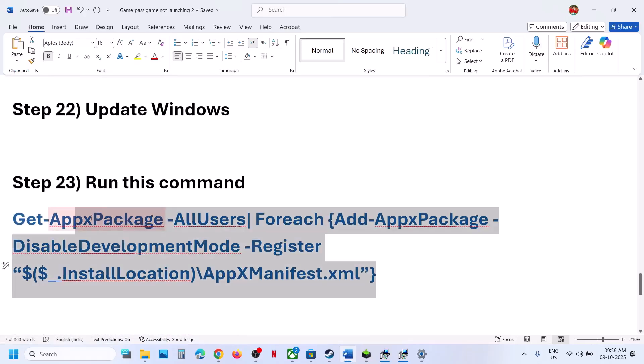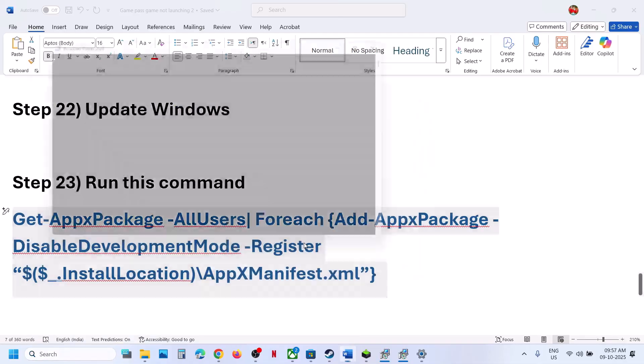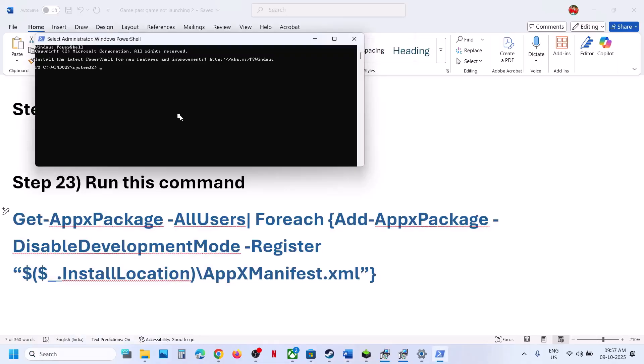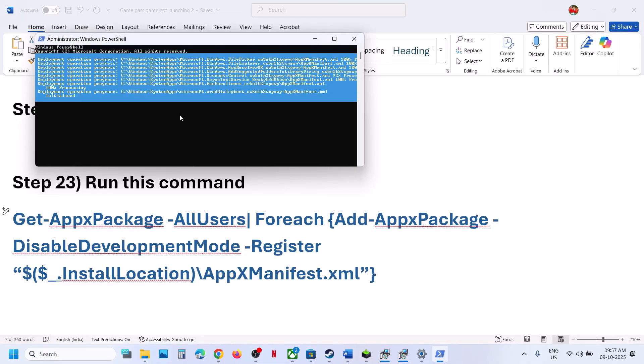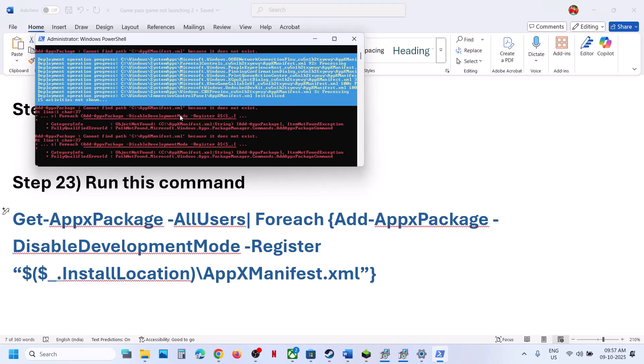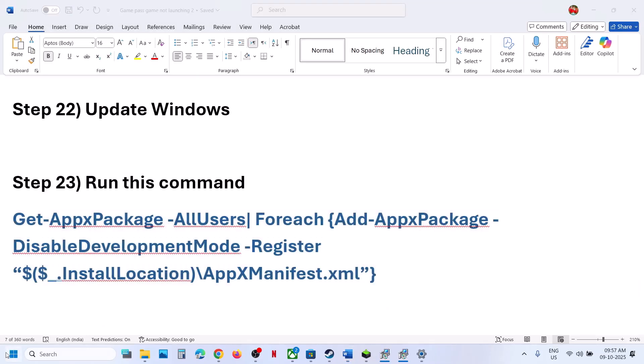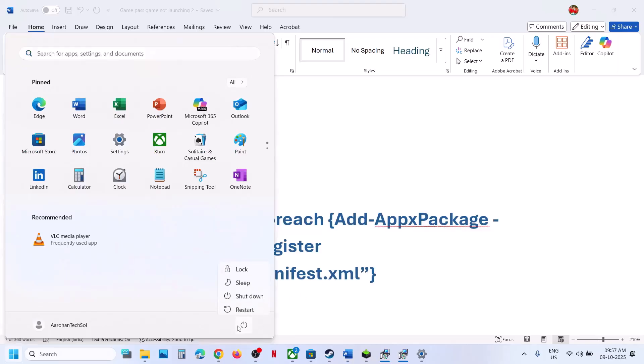The next step is to run a PowerShell command provided in the video description. Type 'powershell' in the Windows search box, right-click Windows PowerShell, and run it as administrator. Click Yes to allow, paste the command and hit Enter. You may see errors in red — ignore them and let the process complete. This installs Windows default apps. Once complete, relaunch the game or restart your computer and check.